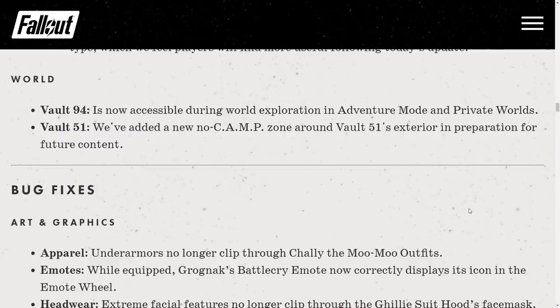World updates: Vault 94 is now accessible during world exploration in Adventure Mode and private worlds — we can go explore it again without time limits. A new no-camp zone has been added around Vault 51 exterior in preparation for future content. I cannot wait to finally get a second vault open.